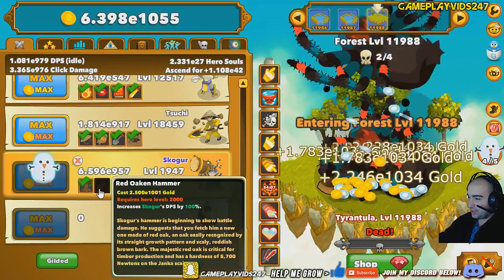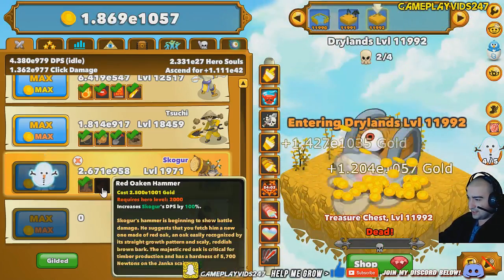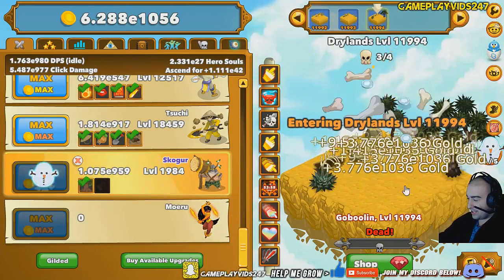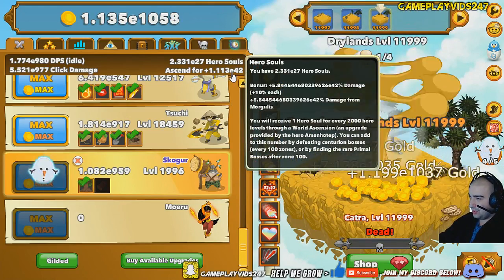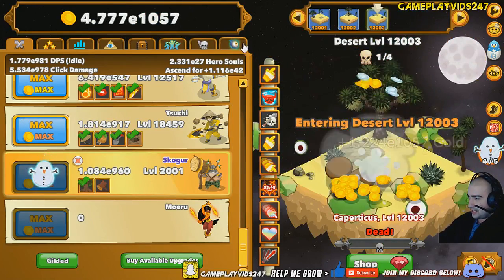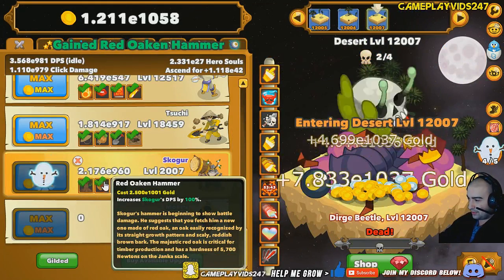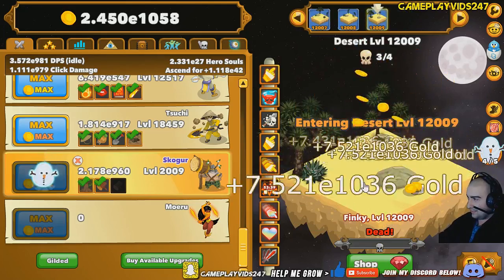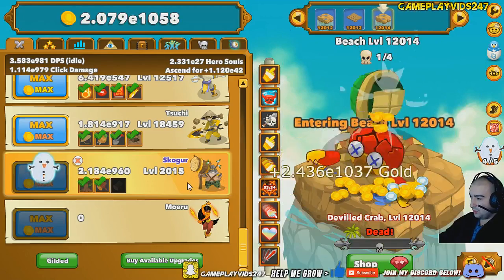He does have another Hammer ability here that increases his DPS by another 100%. That should be quite good for us. Just need to get him to 2,000, though — that shouldn't take us too long, theoretically. Right now we can ascend for E42 Hero Souls, which is quite a lot. It's definitely going to get us another Ancient Soul. Here we go — Red Oak and the Hammer. Another 100% DPS increase for Skogor there, guys. He's well and truly going to push us over — I reckon 15,000. It's beautiful.